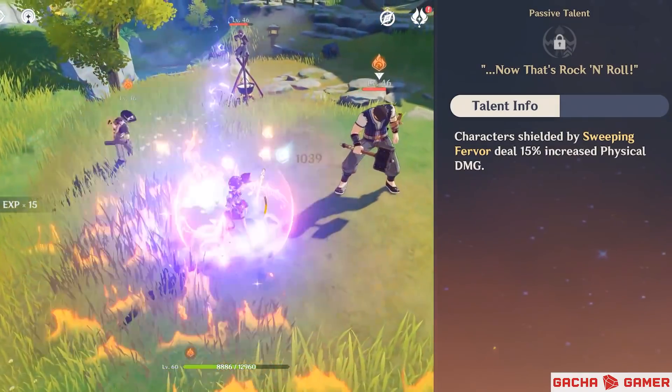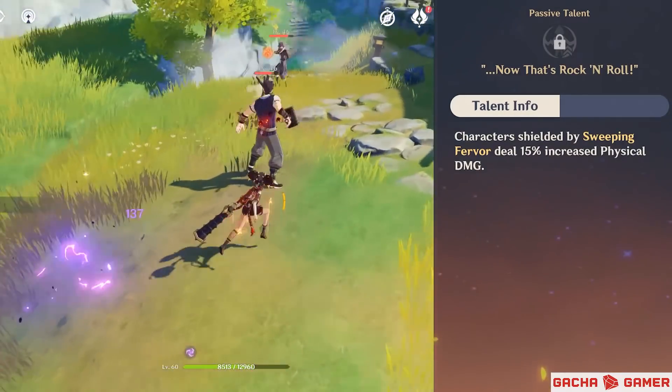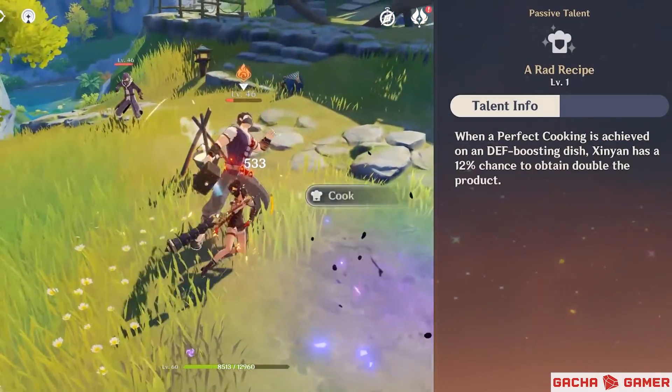Xinyan or anyone under her pyro shield will increase their physical damage by 15%, which makes characters like Razor very happy — and it's all thanks to her second passive talent.